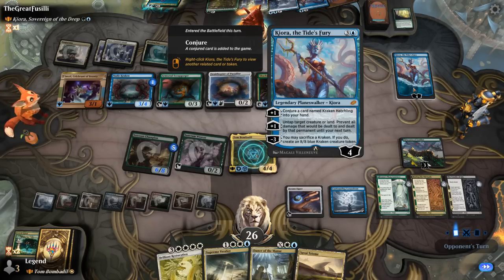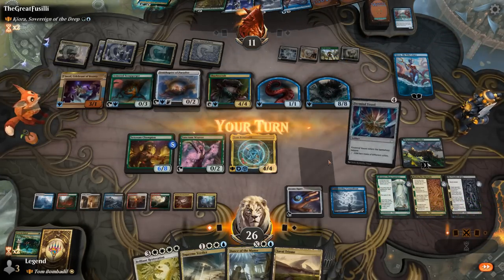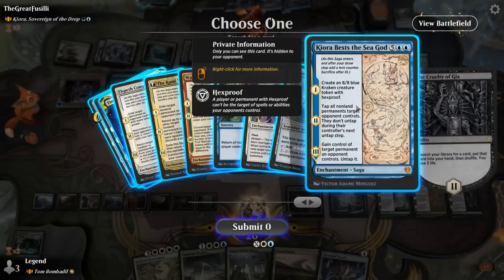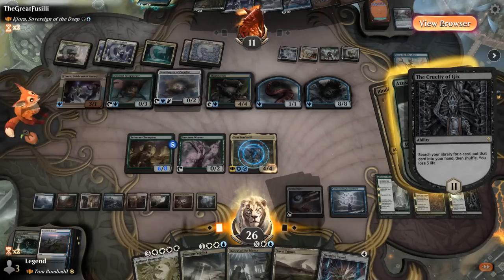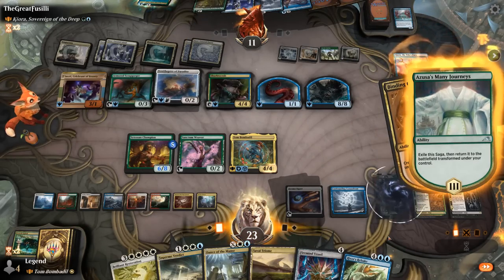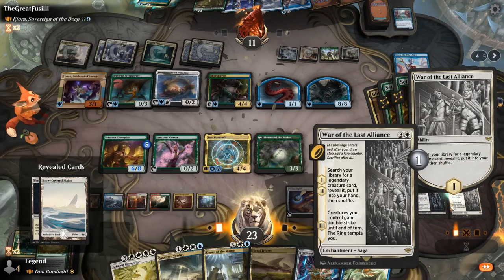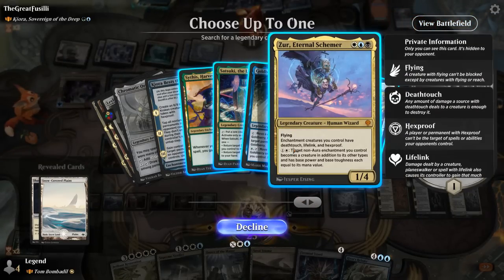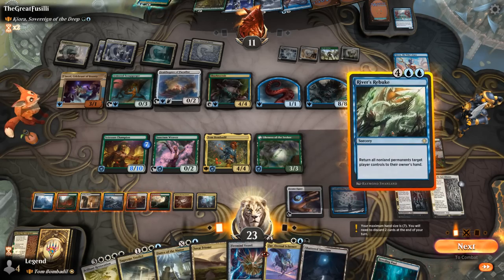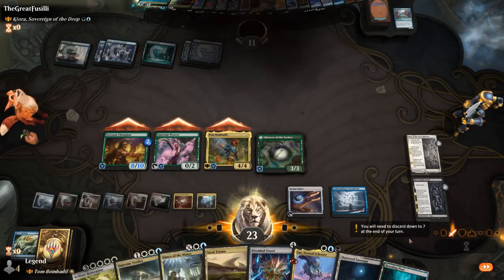Kiora turns a Kraken into an 8/8 and attacks — Uprising triggers. We search our library and River's Rebuke comes to mind as the most effective card to win the game. It triggers Satsessan Champion and we get to search up a legendary with War of the Last Alliance. Xur can maybe animate some of our enchantments to attack with, we draw a ton of cards, and River's Rebuke seals the deal. On to the next one.